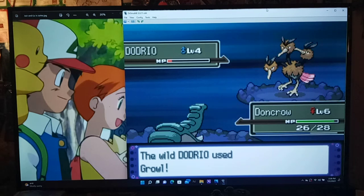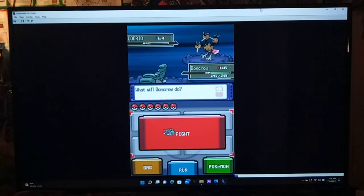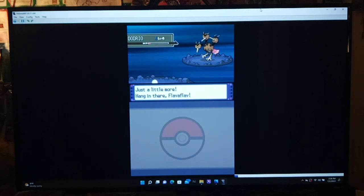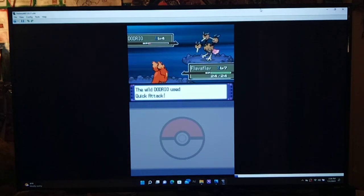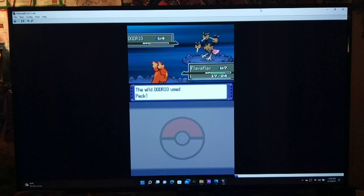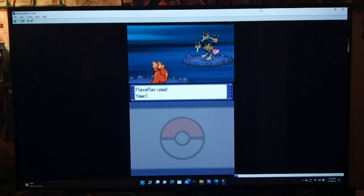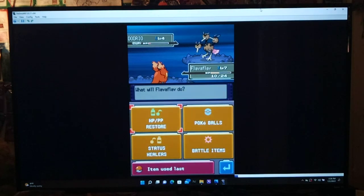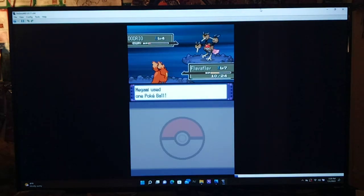We got into the red so let's switch — Floppa, you're up! Time to put these birds to sleep. Actually, since No-Trio has three heads, wouldn't we need to use Yawn three times? I'm pretty sure there was an anime episode where one head fell asleep while the other two kept fighting. That's probably why they gave Dodrio the Early Bird ability. Oh — it broke out right away!